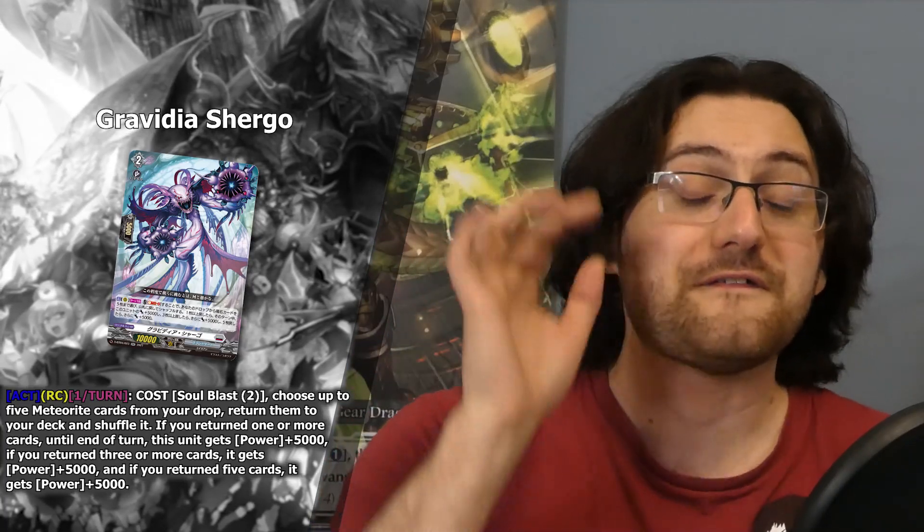Beyond the meteor, we also got actual unit cards. One of those is the grade two Graffidia Sergo. Sergo's effect is: act on the rear guard circle once a turn — soul blast two, choose up to five meteor cards from your drop and return them to your deck, then shuffle. If you return one or more cards, Sergo gets power plus 5k. If you return three or more, another power plus 5k. And if you return five cards, another plus 5k. So it can become a 15k, 20k, or 25k beater.